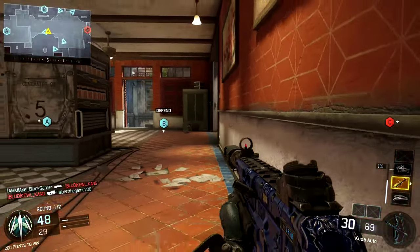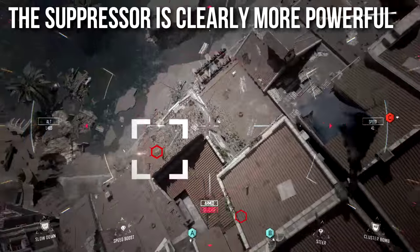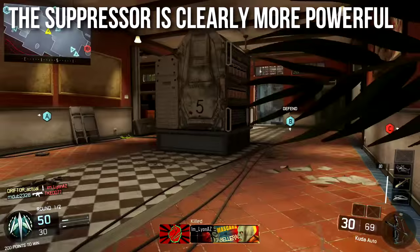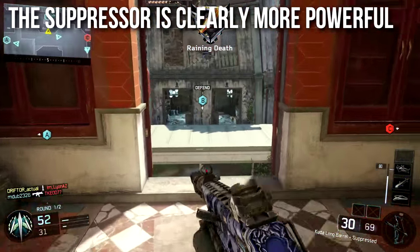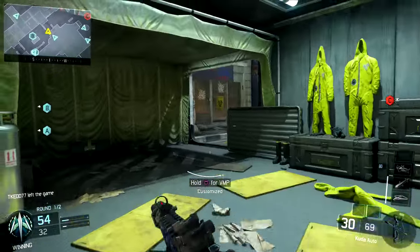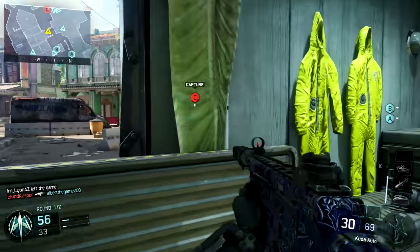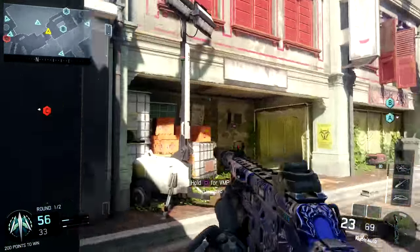From looking at these numbers you should be able to deduce pretty clearly that the suppressor is more powerful. The suppressor dominates — long barrel does not cancel out the suppressor. In almost all cases the suppressor completely cancels out the long barrel, making it a useless attachment in conjunction with a suppressor. But this is In Depth, we do numbers — let's throw some hard stats on it.